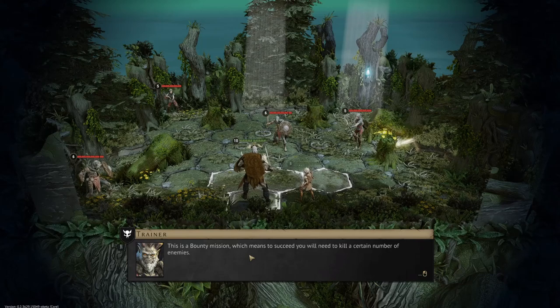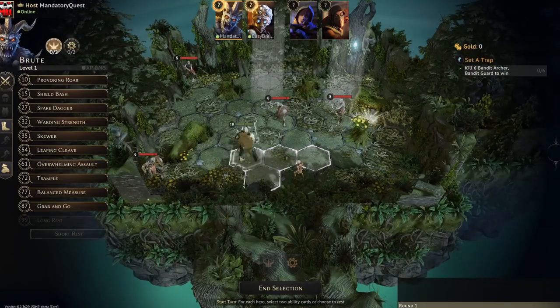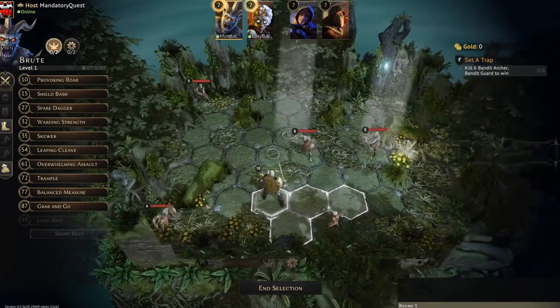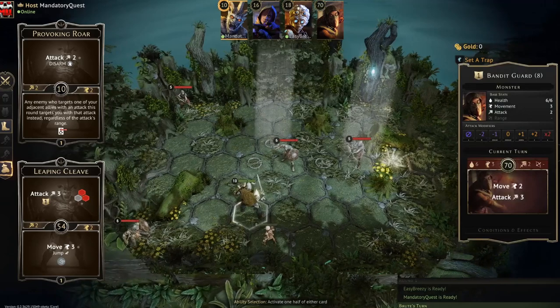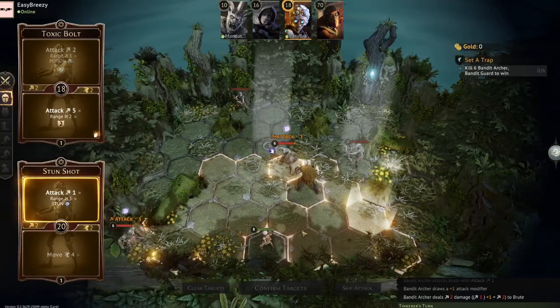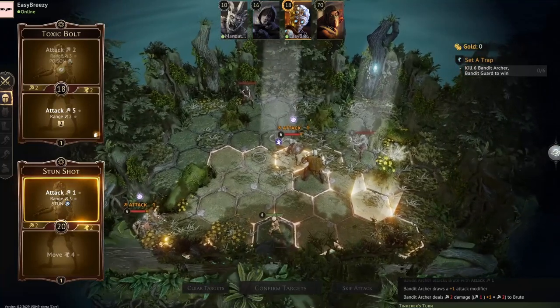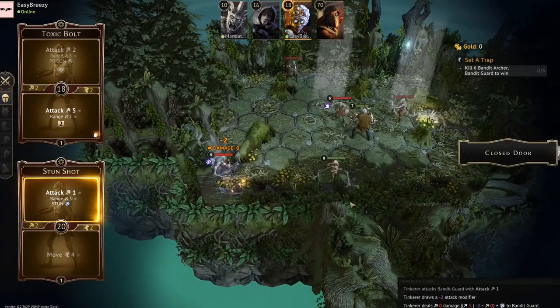Once you get into an actual mission, this functions exactly the same as tabletop Gloomhaven. You all simultaneously select your cards and once everybody is ready the round plays out with everyone taking their turns just like normal. There is no timer, so you can take as long as you want to discuss things and work out what you want to do. This is pure Gloomhaven as you know and love it if you've played the board game version.